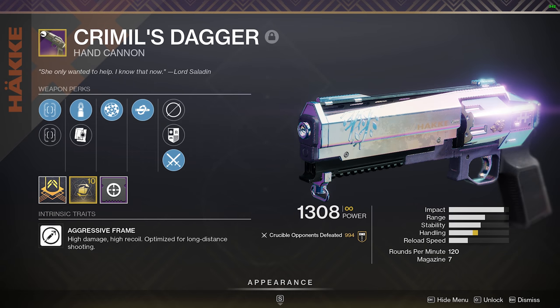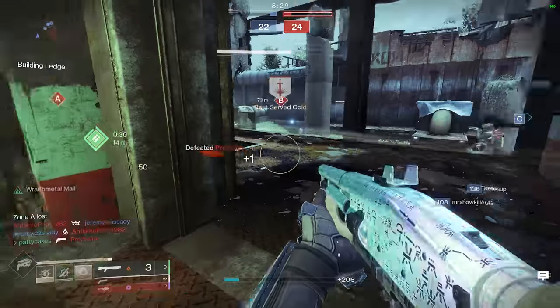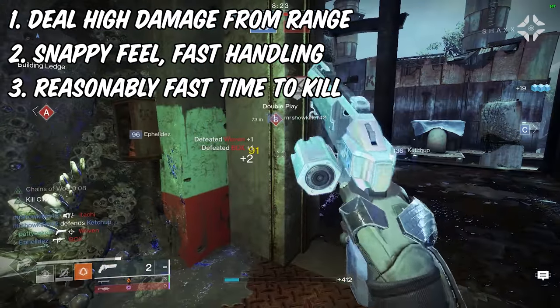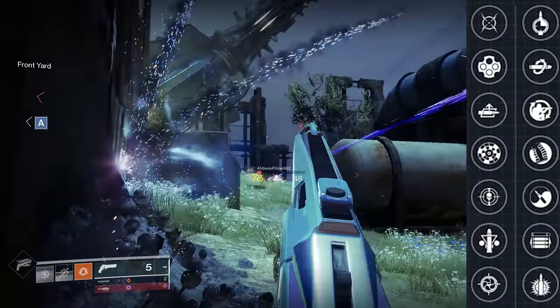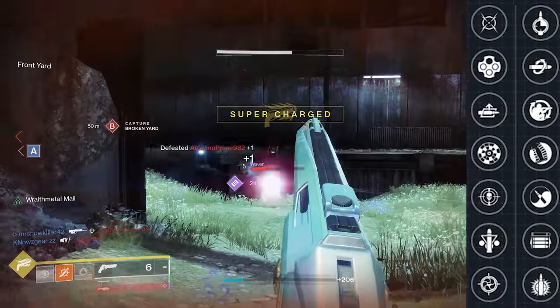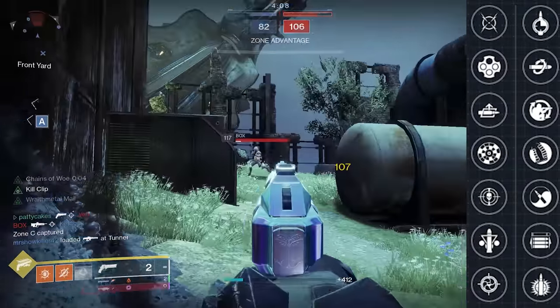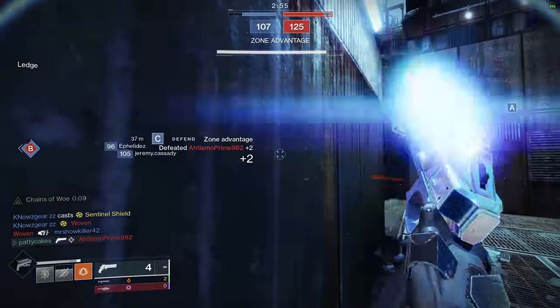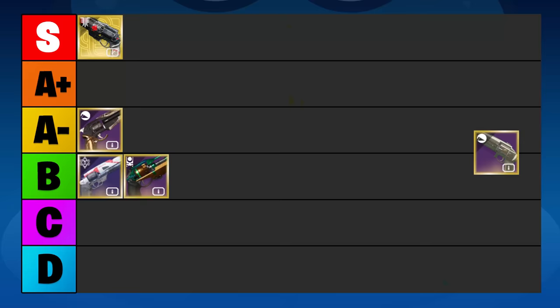The Criminal's Dagger is a kinetic 120rpm hand cannon with the annoying trait of being really good but impossible to obtain right now. Recall that the three most important criteria for a hand cannon are burst damage at range, lethality, and snappiness. Criminal's Dagger can easily tick two of these three. If you get Rangefinder and Kill Clip, you'll have about the same range as the Bottom Dollar while also getting the ability to 2-tap from Kill Clip. Unfortunately, Criminal's also lacks in the snappiness department, so I'd strongly recommend pairing it with Ophidian Aspects or Dragon Shadow. The stats aren't amazing, but it has the ability to 2-tap at crazy range and a pretty easy aesthetic to use, so we're going to rank it in the A- tier.